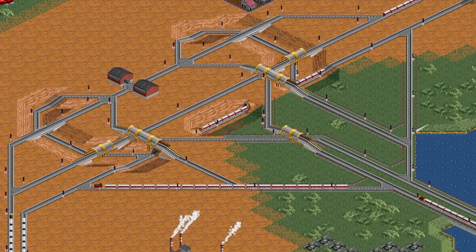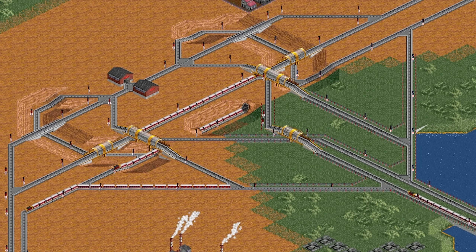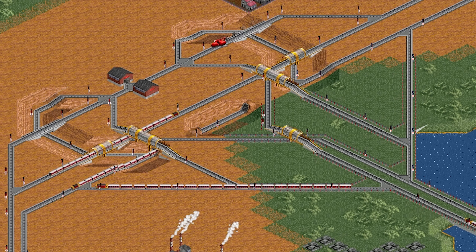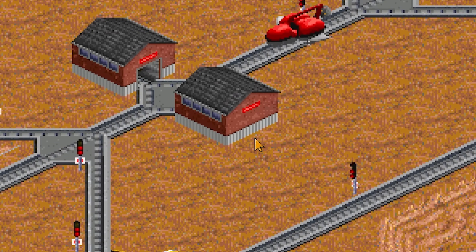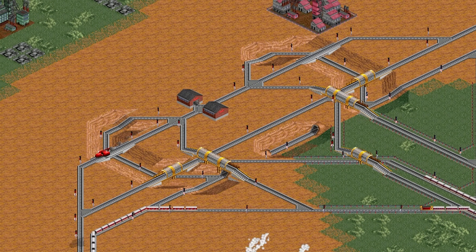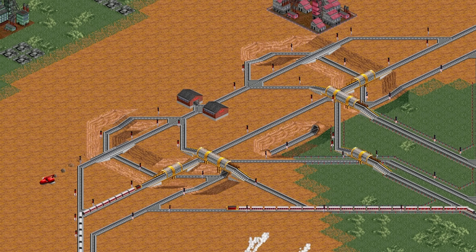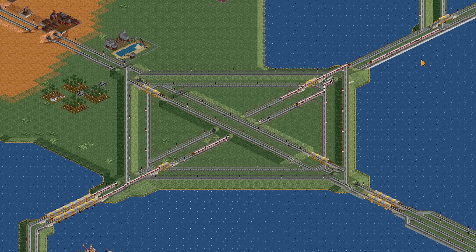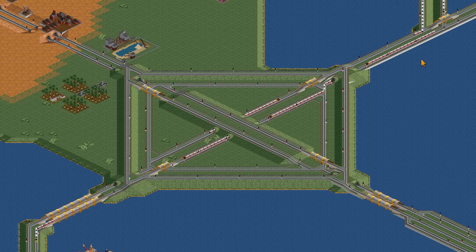Of course, us humans also build junctions we wouldn't necessarily recommend. This junction is bad for a number of reasons — it has depots on the junction. It was an attempt to make a junction efficient while giving trains access from any direction. It somewhat manages to comply with that and trains usually do quite well, but as a general rule it is definitely not advised to put depots on a junction. This design is an adaptation of Millilol's design, expanded so trains can fit down the diagonals without causing too many problems.